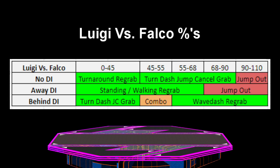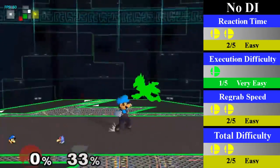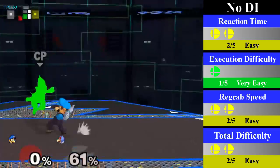Very similar to Fox, Luigi has a great up-throw chain grab on Falco, going from 0-68% regardless of DI and up to 110% on bad DI. Luigi also has some great finishers, making this chain grab also into a very likely 0-to-death, although the execution is pretty difficult. Luigi can regrab from 0-90%. From 0-45%, he just needs a turnaround grab, while from 45-90%, he will need to do a turnaround dash jump cancel grab. You can end this with a fair or a dare quite easily.